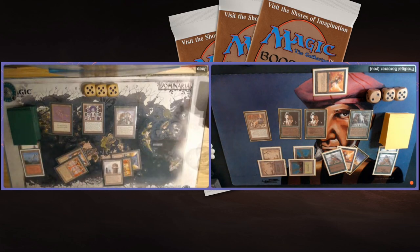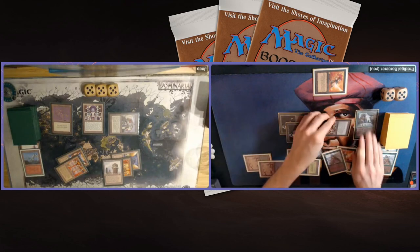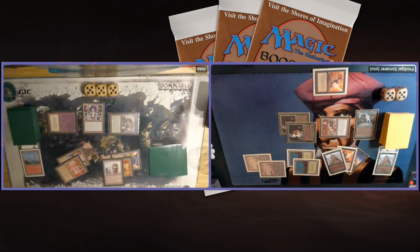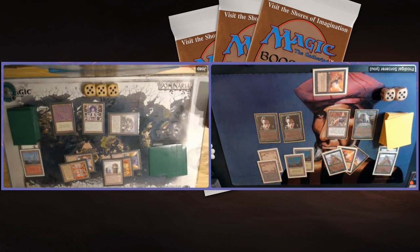He untaps the Juggernaut again and is going to attack. I'm on 12. I can use the Crumble, but I can also make a Serpent to block. I take two damage and generate a Serpent. The problem with this strategy is that I'm still taking damage and spending so much mana. I really want to keep that Crumble for something else, perhaps later for the Knowledge Vault. He looks like he's going to pass. I get to look at the top three cards because of Sylvan Library. I'm on 10 — if I had used the Crumble on the Juggernaut I would have had five more life.